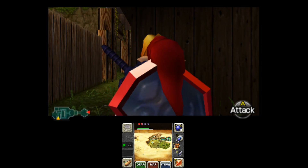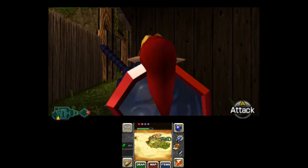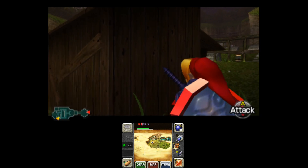Then hit A to side roll, and then after side rolling, do like a dry side roll — so just tap A — and then once you're in the roll animation, begin holding forward.